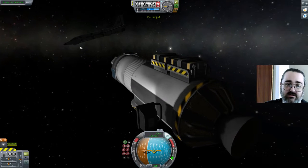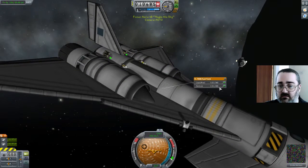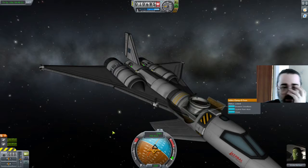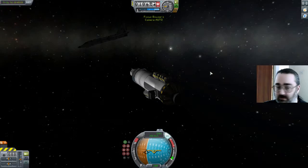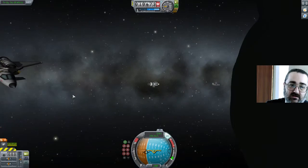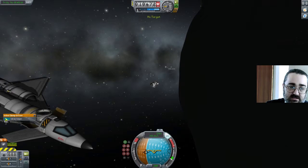I'll just unset the target. Let's head over here. One thing I need to do is I need to open that. I'm going to hit Control from here, turn on SAS. Actually I'm not going to do any of that — I'm going to go back to the ship. And I'm hoping... I need to set this as a target. There we go. Just getting the camera... Set this target.